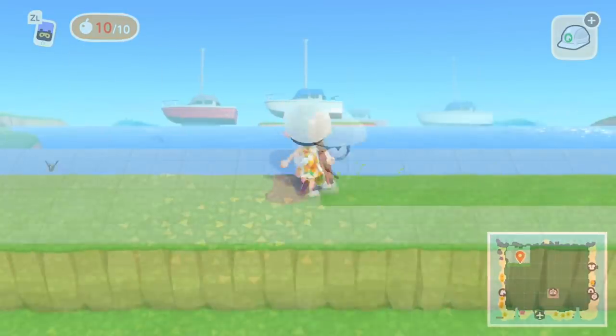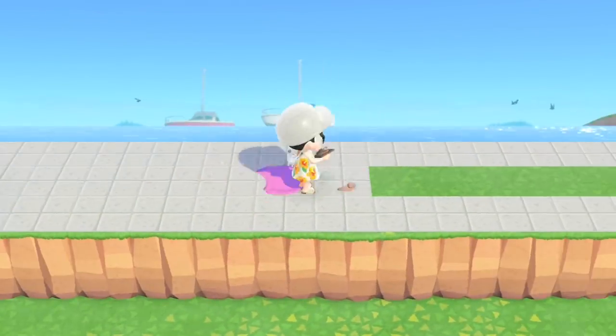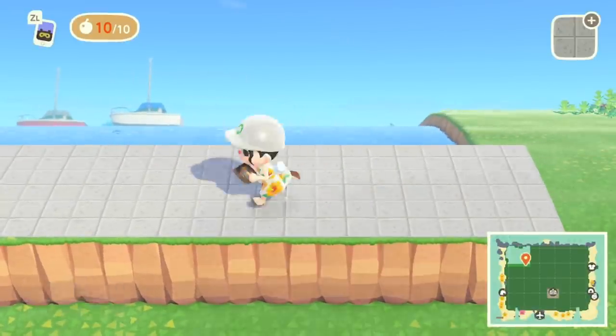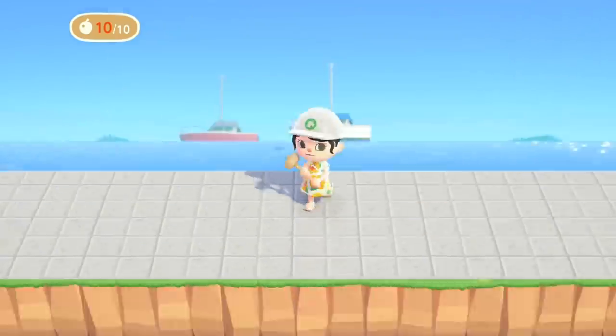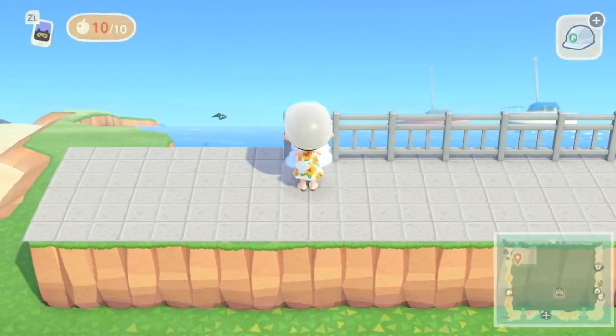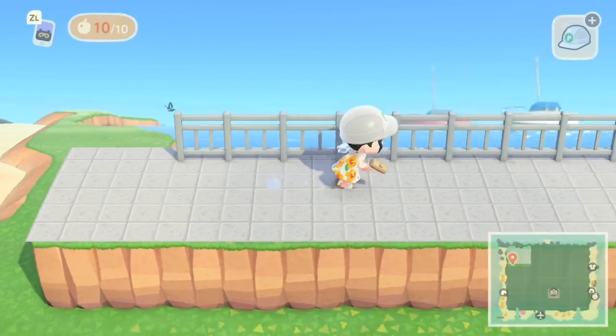Once I go up there, you're going to notice that we can still see the terraform at that distance, so we need to remove about one or two squares back from this lookout terraform. I'm going to go ahead and do that and show you how the view looks after those adjustments.